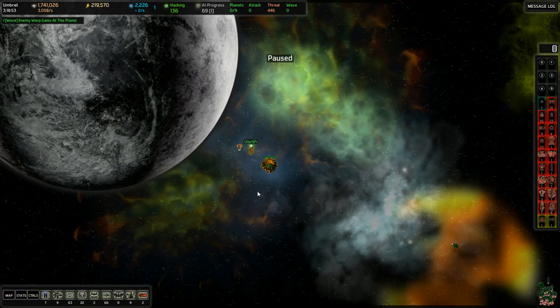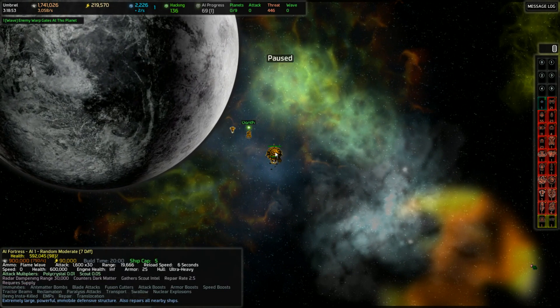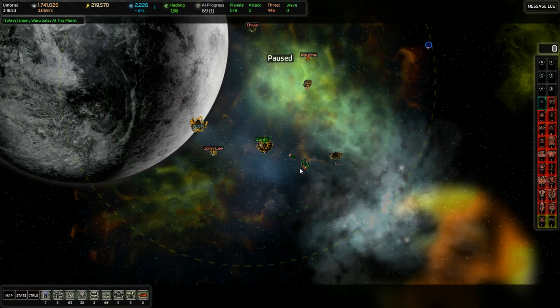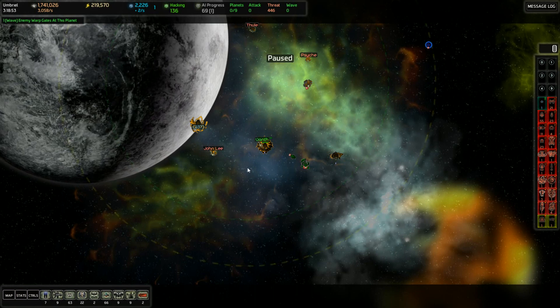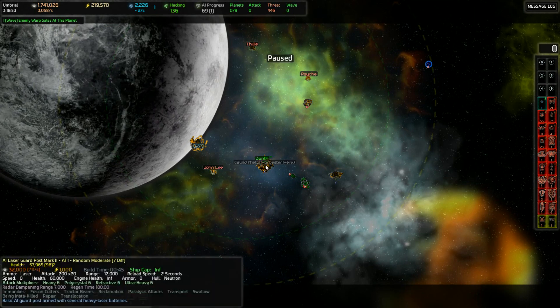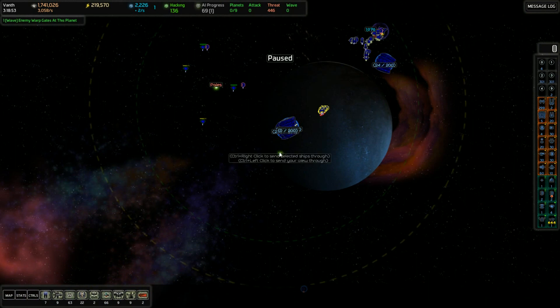Some of them left, but right by the wormhole to Vanth we've got a laser guard post and a standard AI fortress. Thankfully it's a standard one. I don't want there to be a bunch of threat built up in here, because if we get large amounts — thousands or whatever — and then we have to try to clean them out with a fortress in the way, that's not going to be a whole lot of fun. So I figure let's just do it now, and I've split up our fleet to do just that.